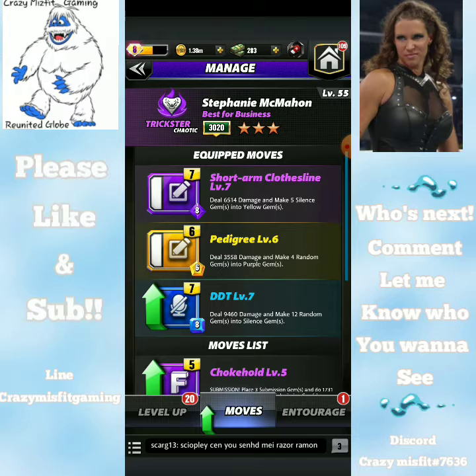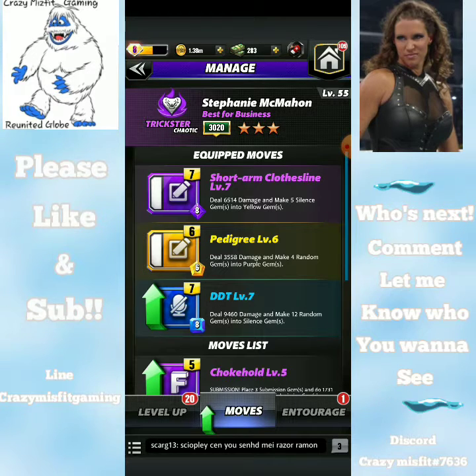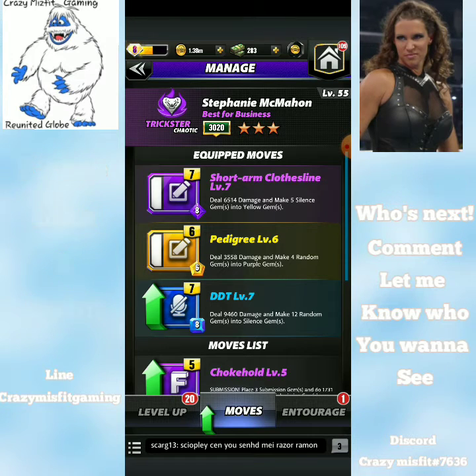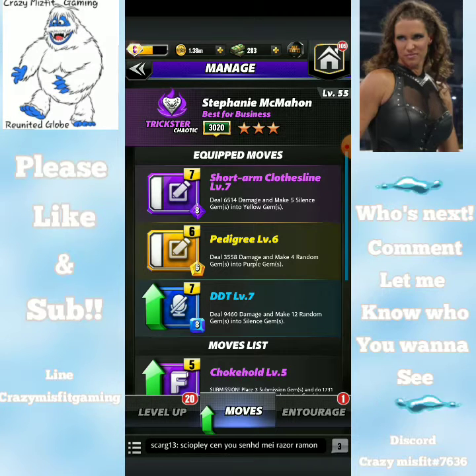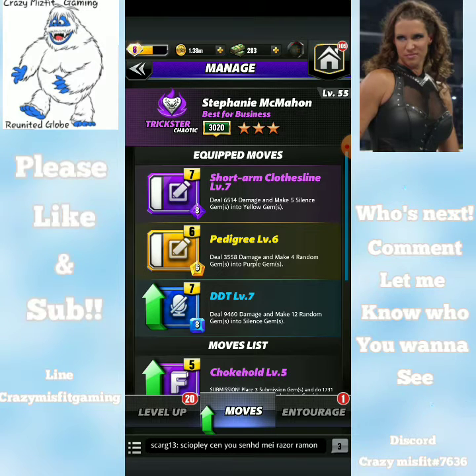With this moveset you can basically see that you're going to want to hit the Pedigree first, Short Arm Clothesline, then the DDT. Sadly there's nothing to recharge the blue, but when you're making twelve into silenced gems and five into yellow, you can kind of do two purple cycles and hopefully have enough to make them all yellow if they're not broken.